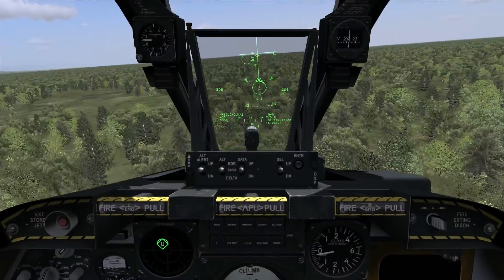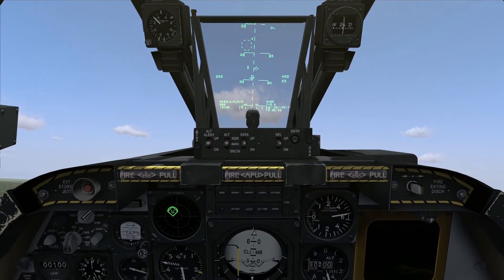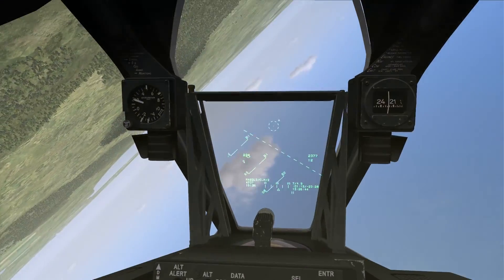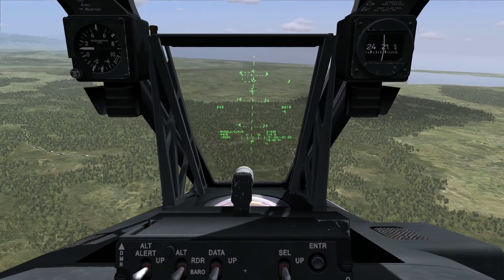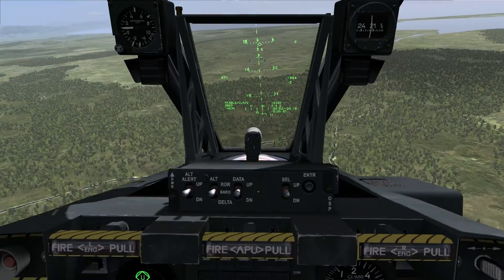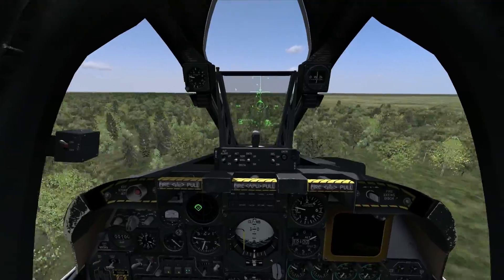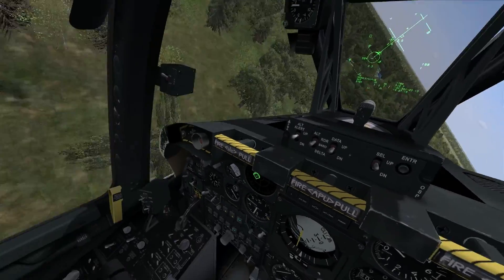Approaching the target area at low level — I'm about six miles out — so let me go ahead and pop up and see if I can designate a suitable target. Having a look: this mission has been running for a while so most targets are already gone, but let me roll back in and designate on this smoke out there in the distance. Slewing the cursor over and designating — okay, close enough for a demonstration. Now I'm going to remask and go back down to low level. Now I can execute a loft delivery using the CCRP release mode.